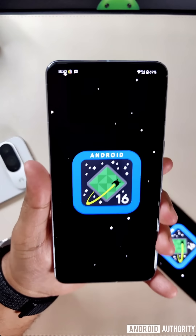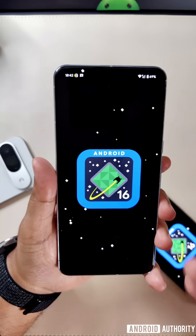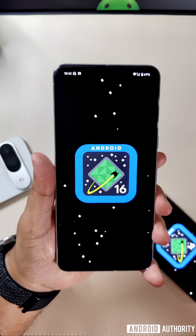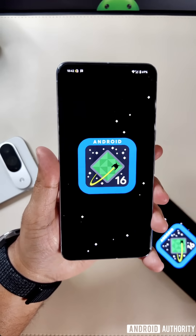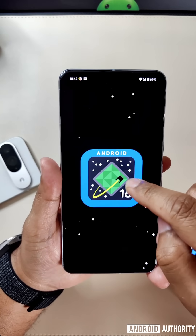Google just released Android 16 Beta 3, and while it does include an updated Easter egg, it doesn't include the full Easter egg experience. That's because the Live Updates feature, which it relies on, is currently disabled in Beta 3. But with a bit of tinkering, I managed to get it working. So let's take a look.